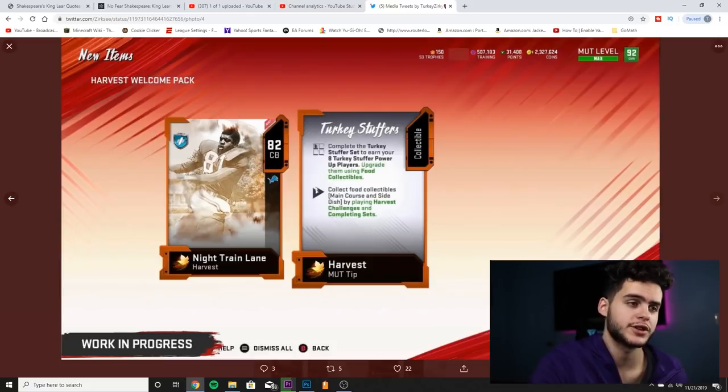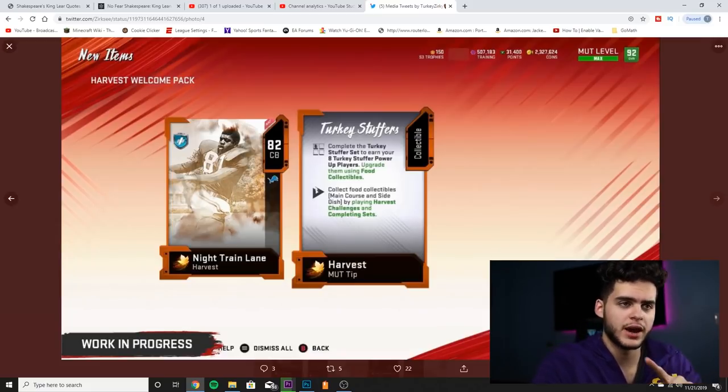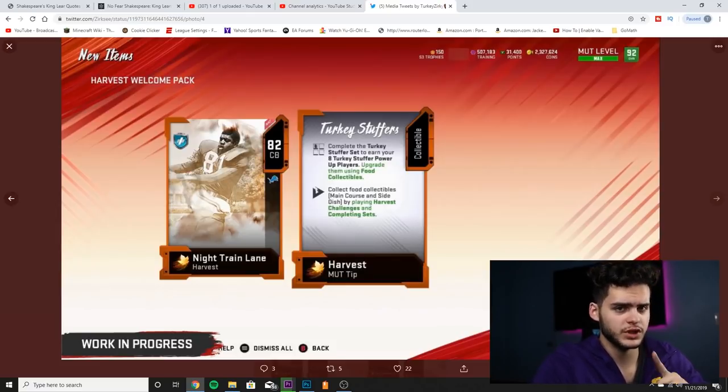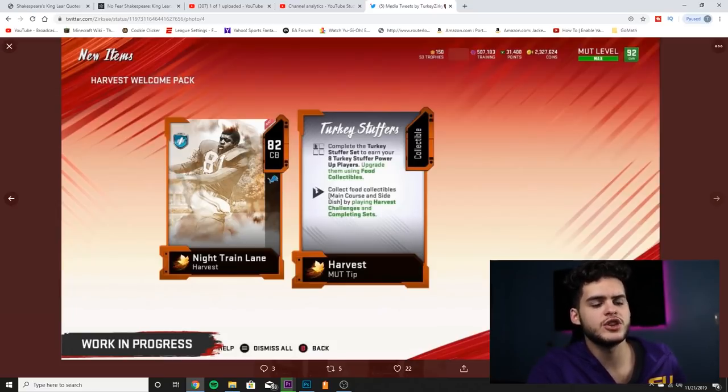This Mutt Tip can be used to get your first Turkey Stuffer card. There are eight overall options: Odell, Quentin Nelson, Tom Brady, Adrian Amos, Ryan Kerrigan, Zach Ertz, and so on. You get a 76 overall Turkey Stuffer card. To upgrade these cards, you need food collectibles — as past Maddens have always had. Don't quick sell this Mutt Tip. If you sell it you can still get it back, but it'll cost you a little coins.